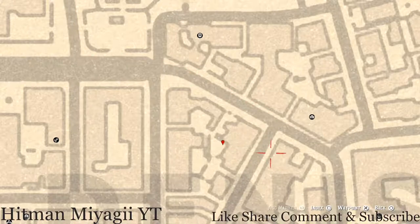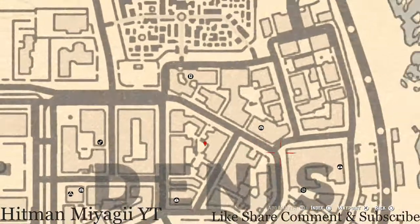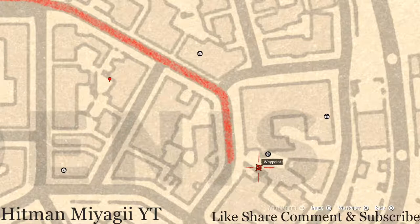Right across from Gus, at the edge of the S right here, there's a treasure chest sitting along this wall. Inside that treasure chest there is a Boxwood Comb, which is a family heirloom — go and grab that.